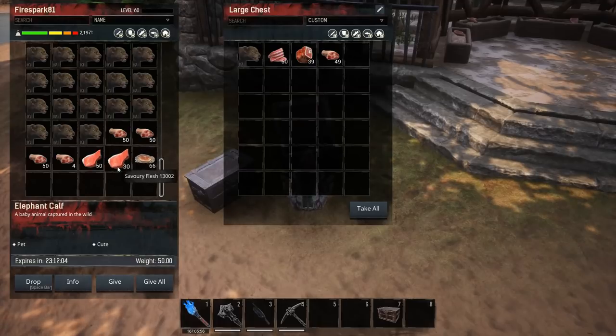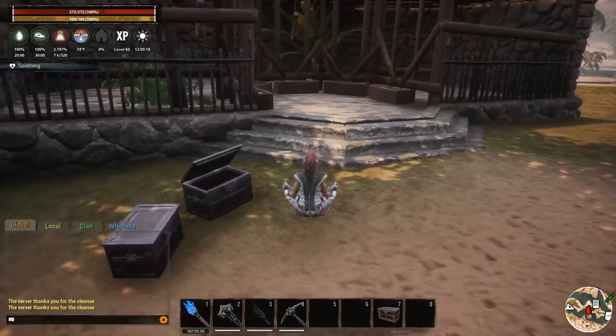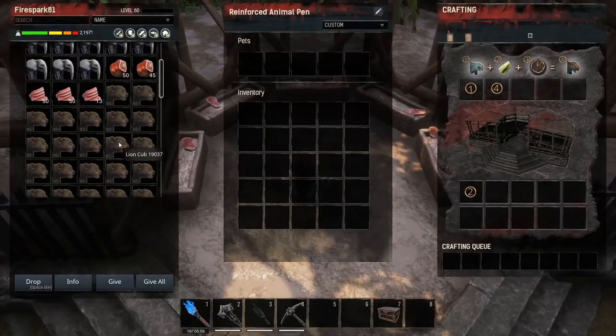When it comes to getting the greater version, their preferred food is savory flesh, because they eat the shade spice raw succulent meat which is made from savory flesh. However, I wasn't having very good results with this — the shade spice raw succulent meat gave me pretty much the same results as the other three meats.